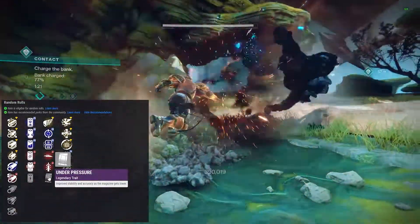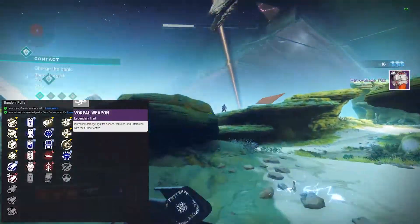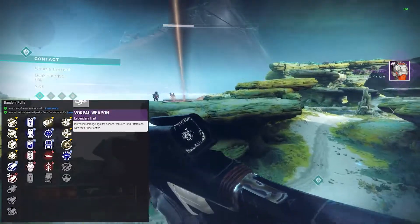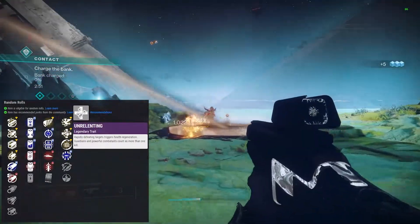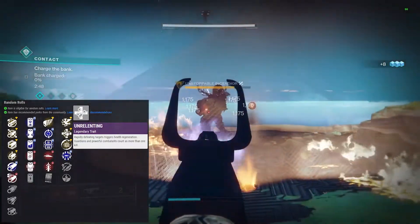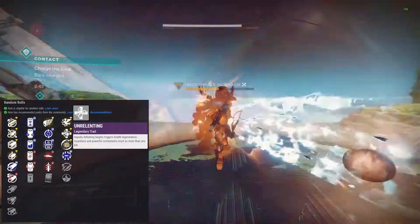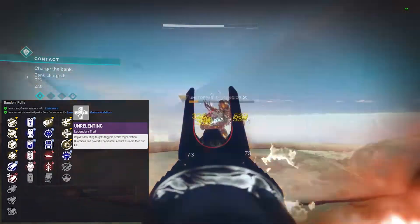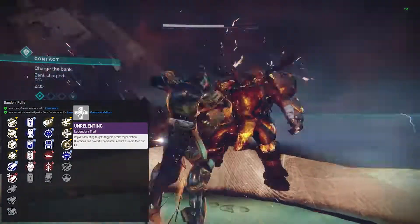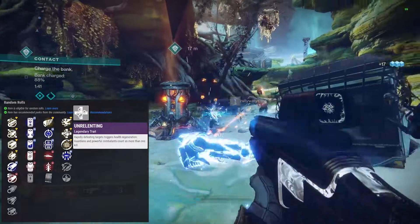Quick draw - weapon can be drawn unbelievably fast. Under pressure - improves stability and accuracy as the magazine gets lower. Don't doubt it on a fusion rifle, that could be very good. Vorpal weapon is in the second column - increased damage against bosses, vehicles, and guardians with their super active. I could see that being useful. Unrelenting - rapidly defeating targets triggers health regeneration. Guardians and powerful combatants count as more than one kill, so if you're doing red bars you have to kill more than one for it to proc.